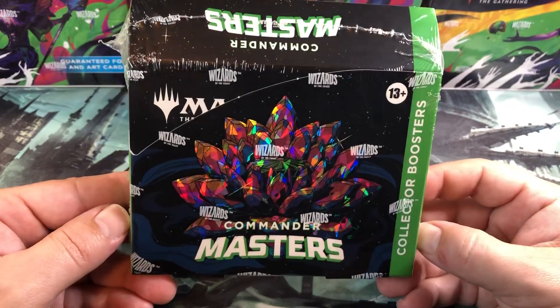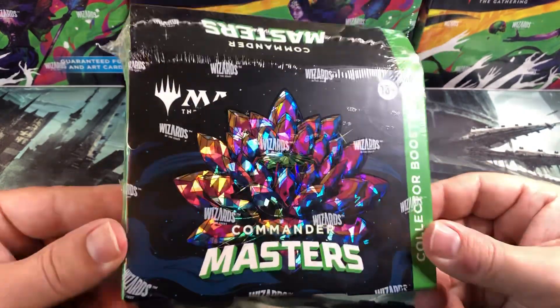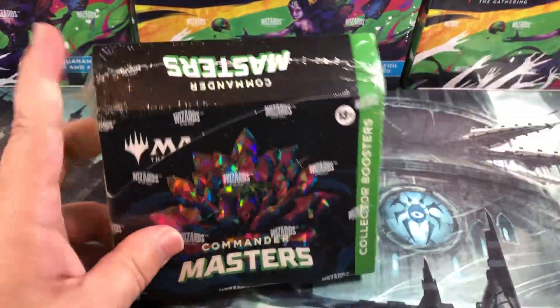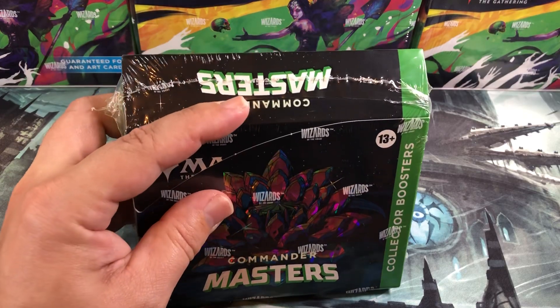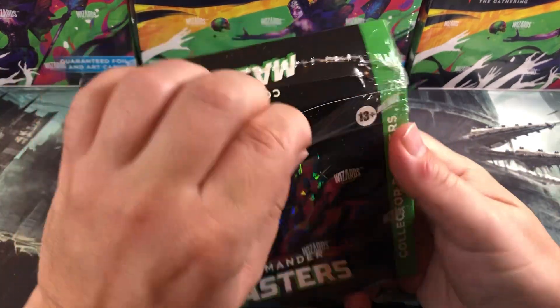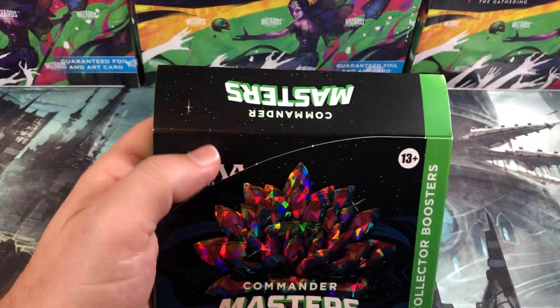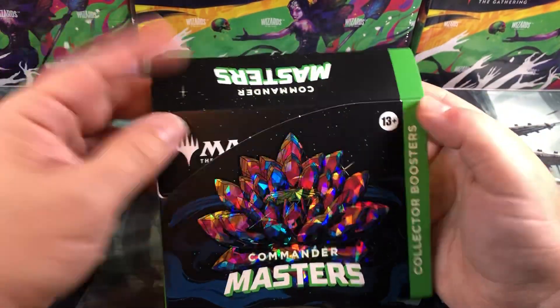Ulamog's worth a lot but Omnath and Moraug not worth so much. We're gonna see if we can get another textured foil — hopefully a Jewel Lotus, that'd be nice. We have pulled a Jewel Lotus out of a collector box before but it was not the fancy textured one, just the regular foil version.